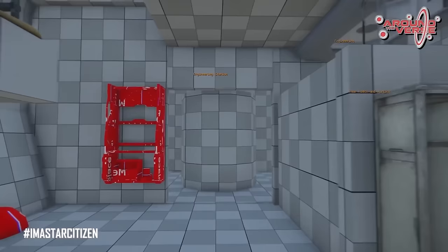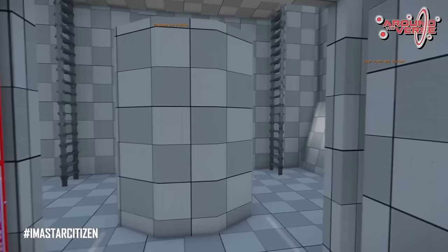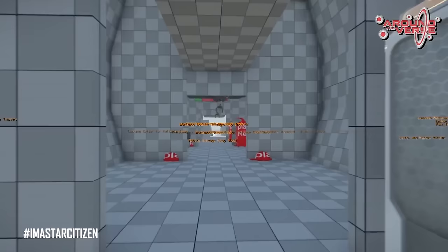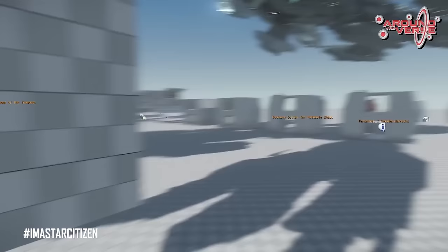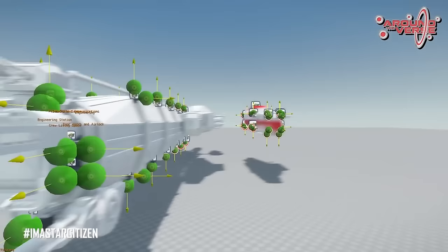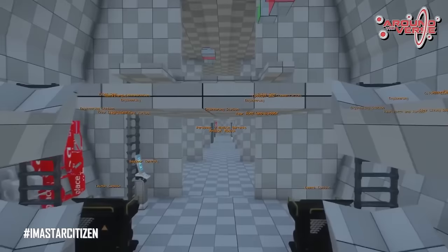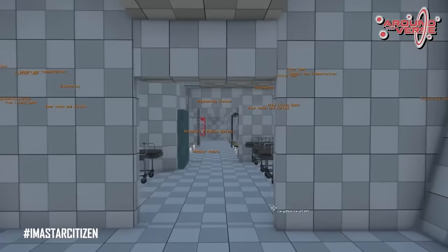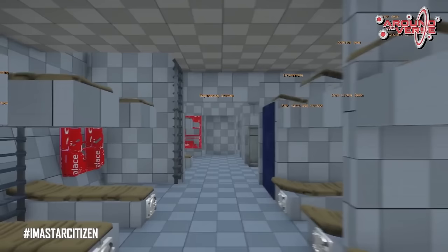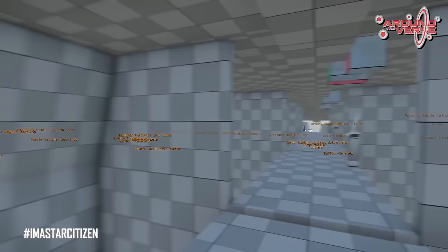Let's talk about some different module combinations. You could have five empty cargo modules with a front empty cargo module, giving you anywhere from 500 to 525 standard cargo units. Each of the second-floor ramparts for each module would have a door control, giving you the ability to open and close modules as you please to distribute cargo. For search and rescue or boarding, you could have a cargo module, a medical module, a barracks, a personnel area, and armories — giving you the ability to mix and match for those types of missions. You could have a straight-up salvage variant with a storefront, a cargo area, a workshop, and one or two salvage chop shops. Pretty exciting when you think about what this ship can do.